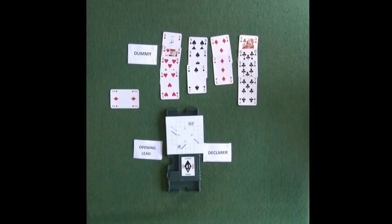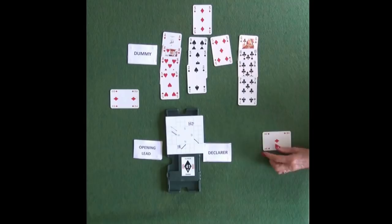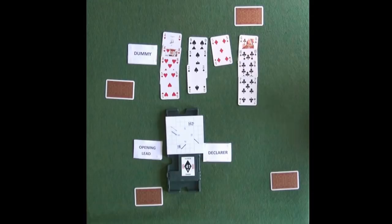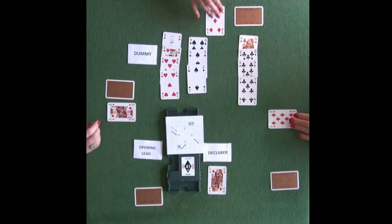A trick is a collection of four cards, one from each player. A player must follow suit where possible. The highest card of the suit led wins the trick, unless a trump is played. If you win the trick, you lead to the next trick. Each player keeps their own cards in front of them — if you win the trick, the card is placed vertically in front of you; if you lose the trick, the card is placed horizontally in front of you.